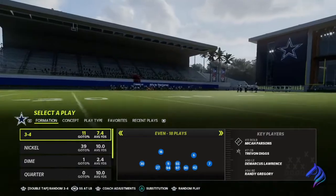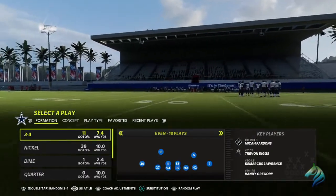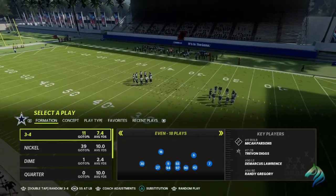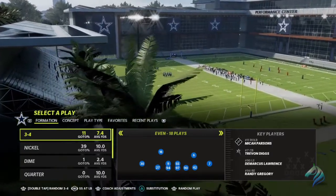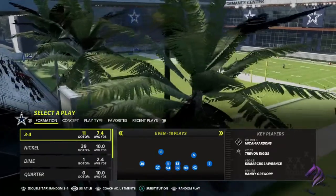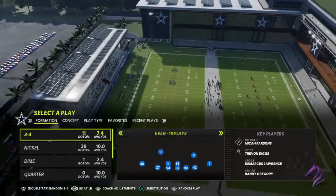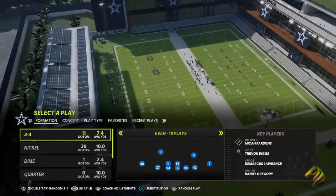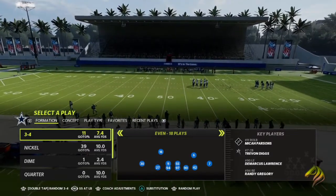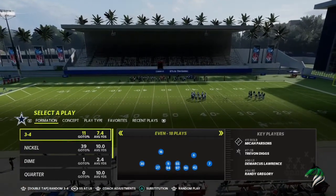I mentioned in a previous video that we love looping blitzes, and this is going to double as such. This is going to help you guys from time to time if you're struggling to stop the run as well, and coming out of 3-4 helps even more against the run. You can find the play in the 3-4 playbook - the Bucks, the Cardinals, the Falcons, the Lions, the Patriots, the Steelers, and the Titans.